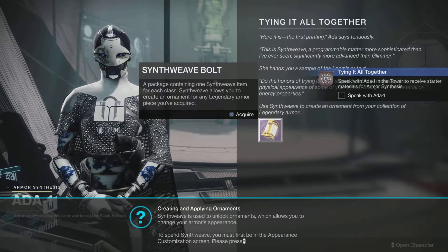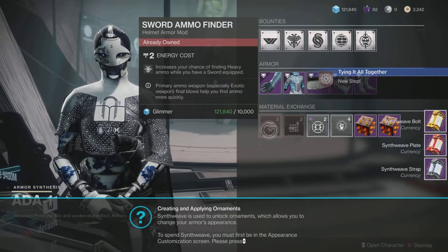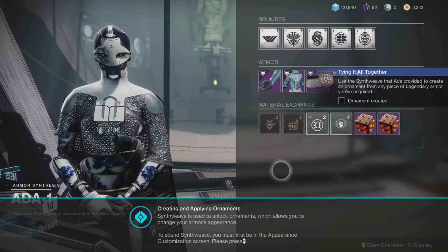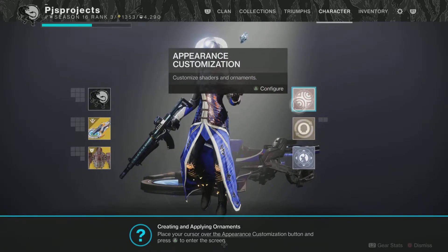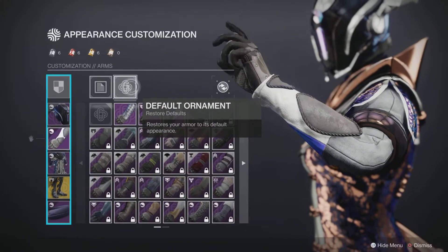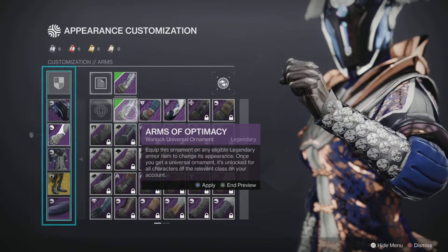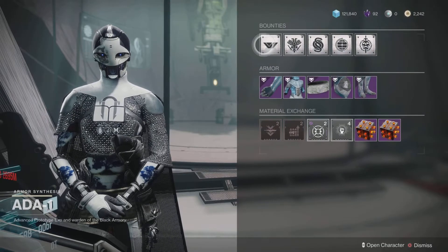Follow it through, keep clicking on everything and reading the notes Ada gives you. You're going to highlight an item in your inventory — currency items are plate, bolt, and strap depending on your class. To transmog an item, d-pad down to your ornaments, the little square flashing — appearance customization. Go to anything, say the gauntlets, and you can transmog them into another item by clicking on them, previewing it first if you want. Then apply the item with the corresponding key for your platform. You can also change the shader while you're at it.